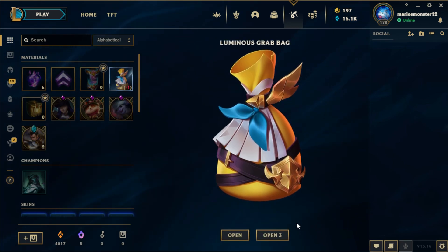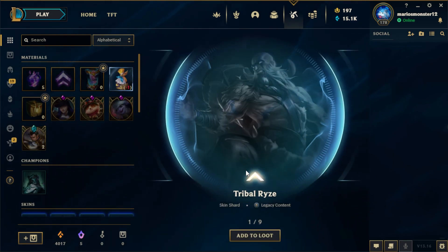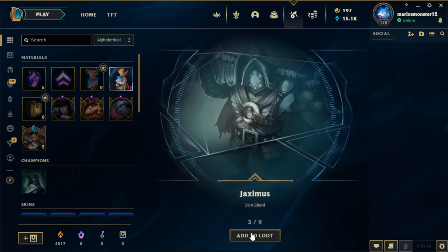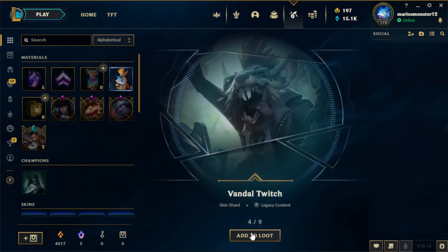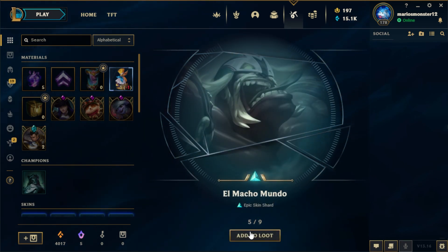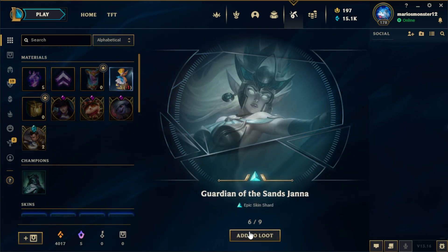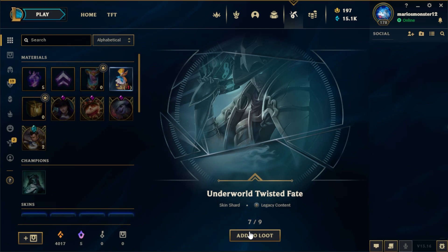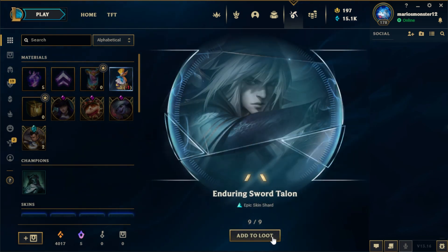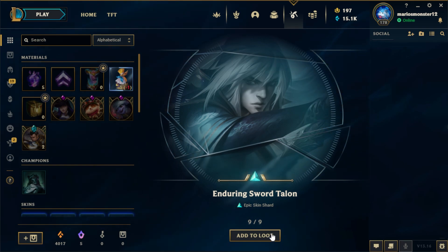Now the Grab Bugs: Tribal Rise, Omega Squad Teemo, Zaximus, Vandal Twitch, El Macho Mundo, Guardian of the Suns Janna, Underworld Twisted Fate, Cosmic Huntress Nidalee, and Enduring Sword Talon.